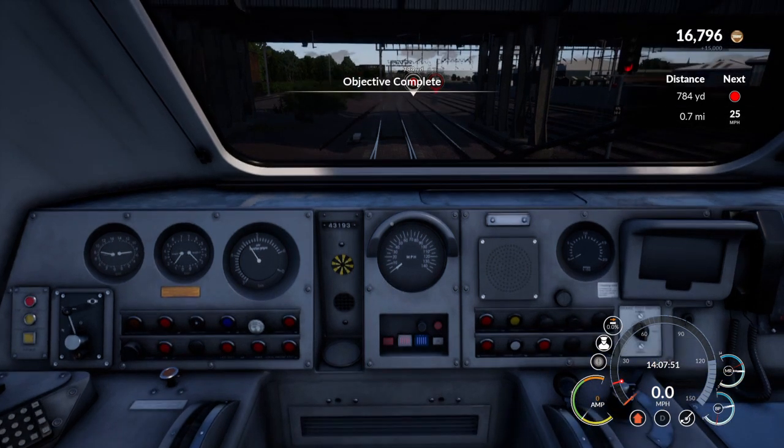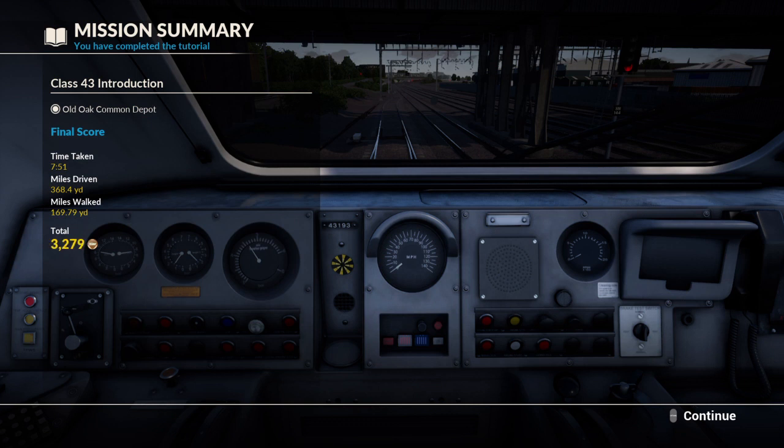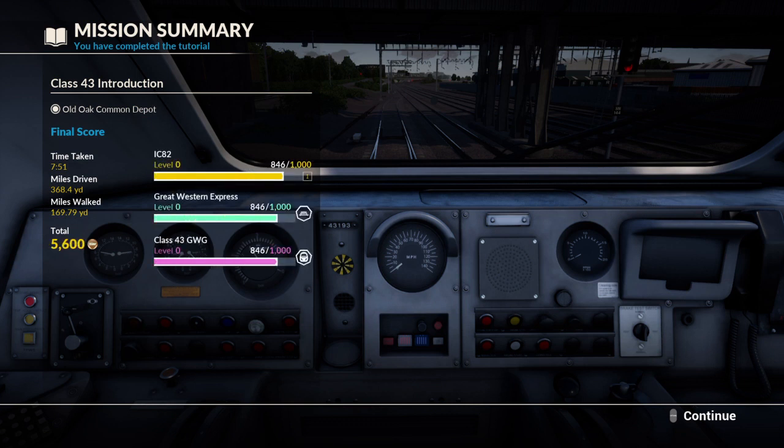You're ready to head out there on your own now. If you remember everything I've shown you here you will do just fine. She didn't say anything about remembering it though. I think I can do that. So that's my score - class 43 introduction, Old Oak Common. It took me seven minutes 51 seconds. Miles driven - not many - 368 yards. In fact I walked almost as much as I drove. I got 5,600 points out of a total of 7,000. That sounds like an IC82 railway.